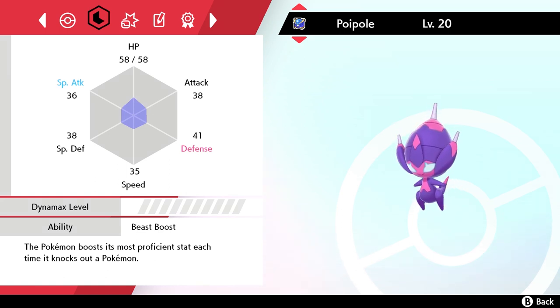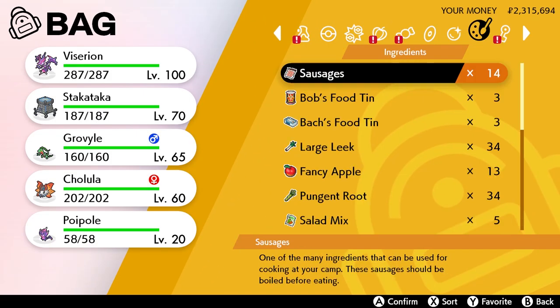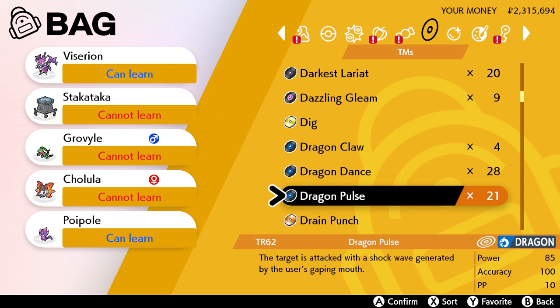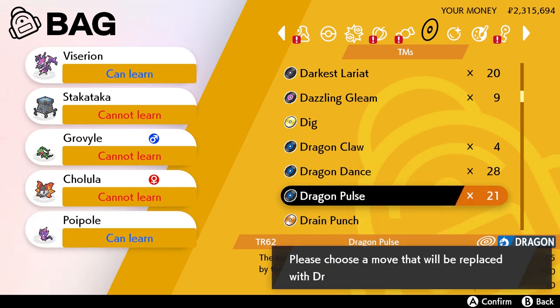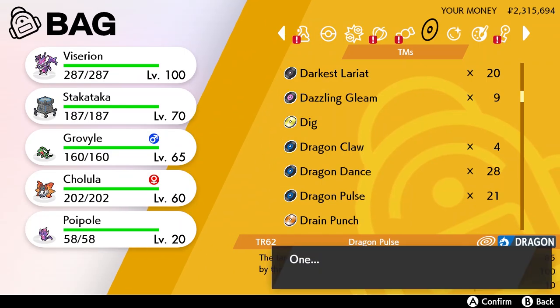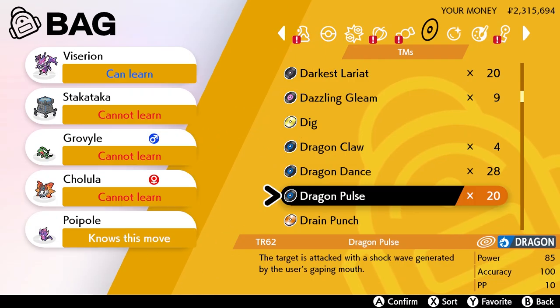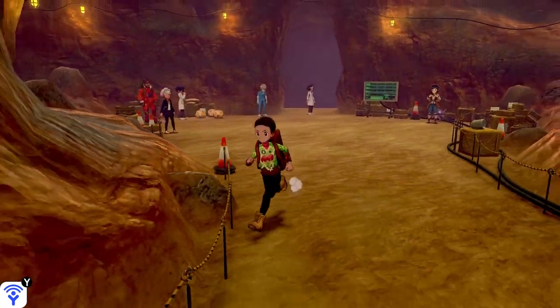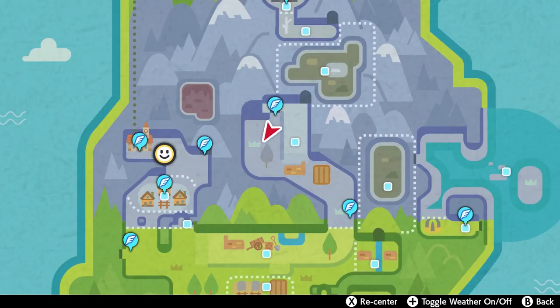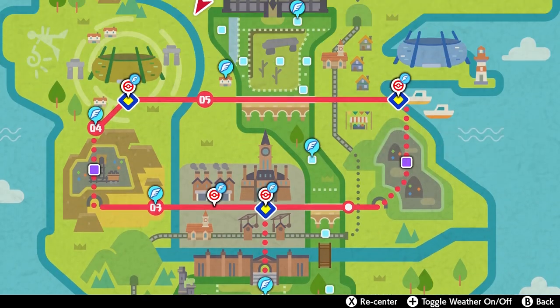I'm going to show you how to evolve it now. The way you evolve Poiple into NagaNadel is to have it learn the move Dragon Pulse and then level it up. Luckily, Dragon Pulse is a TR in Sword and Shield, so if you've done a lot of Dynamax raids and beaten a lot of Dragon-type Pokemon, you might have extra Dragon Pulse TRs. Additionally, you can go to any Pokemon Center and visit the move relearner — I believe Poiple learns Dragon Pulse by level up.